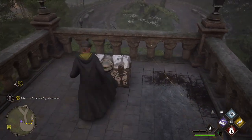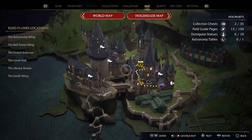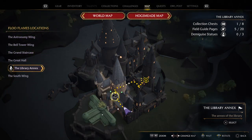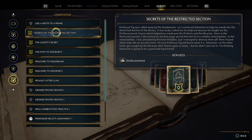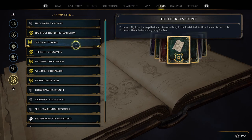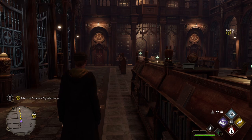I have found the way how you can open these. So I've just completed the Secrets of the Restricted Section quest. We are in the library annex down here, and we just unlocked the spell Disillusionment. I don't want to do any spoilers, but this is where we unlock it. It's very early on in the game when you unlock this spell.